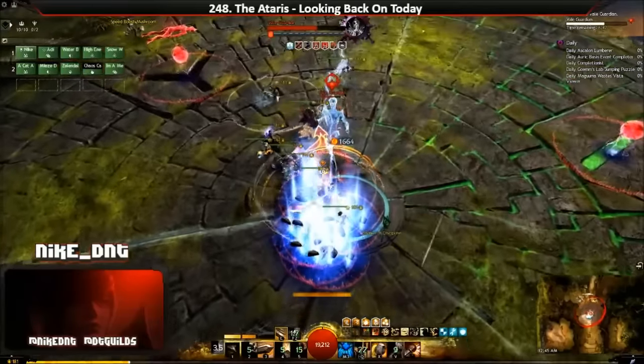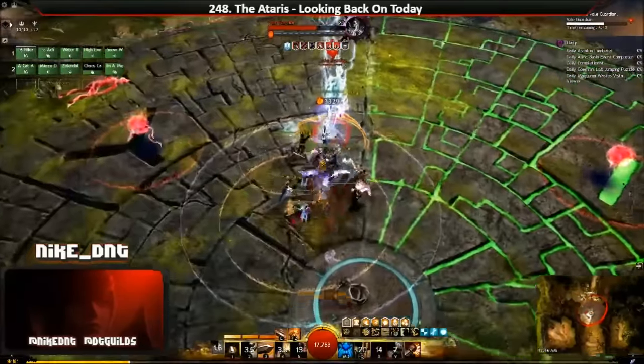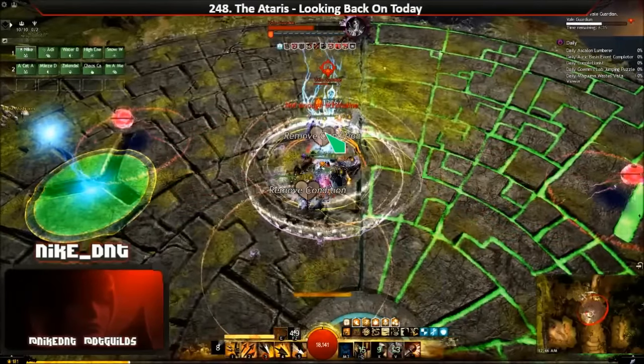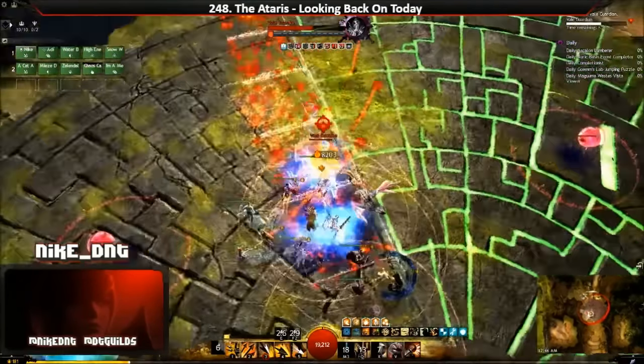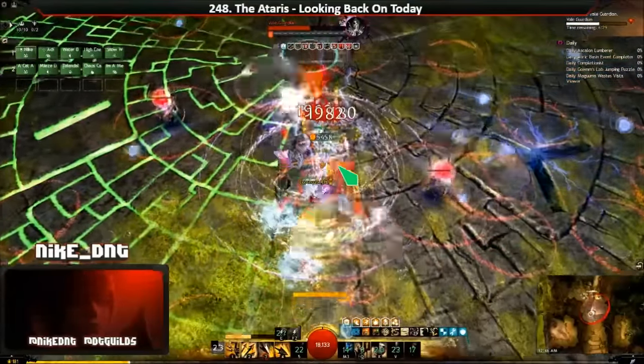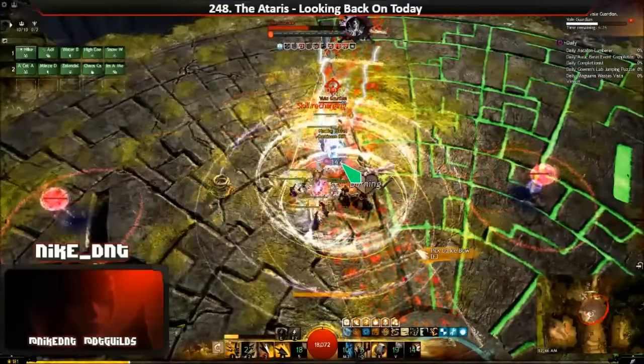The main bulk of power DPS was ironically provided by revenants at this point. Most teams didn't have perma quickness, so a Glint/Shiro rev brought quite a bit of DPS. Remember, this was before the savage nerf to revenant DPS.